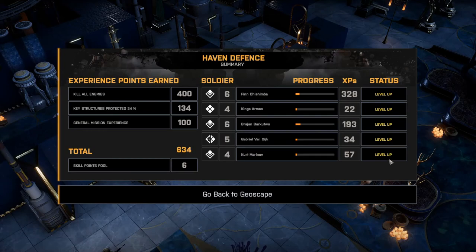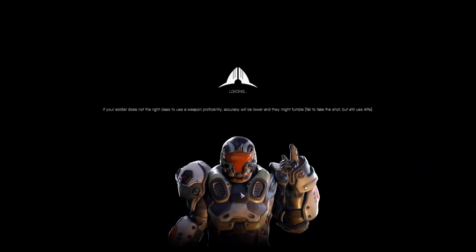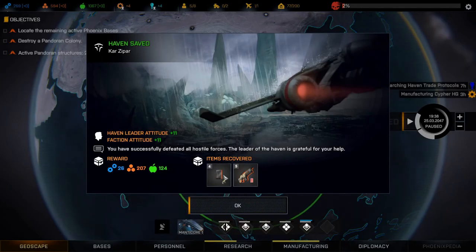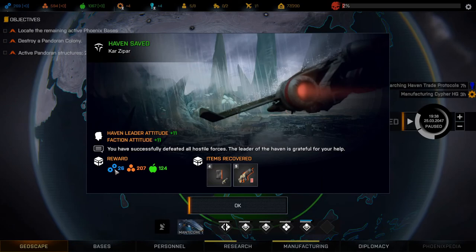Everyone leveled up, which is fantastic — that is beautiful. Level 6 times 2, level 4, level 5, level 4 times 2, and level 5 now. Beautiful. Let's head back to the geoscape — unfortunately we did get a couple of wounds. So we recovered four magazines and five rifles, very nice. And we got some tech, materials, and food.